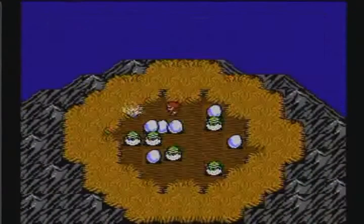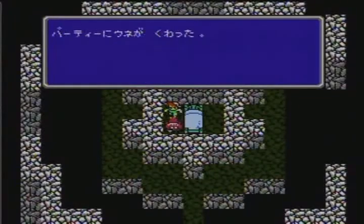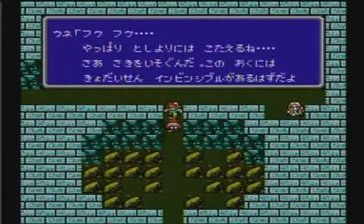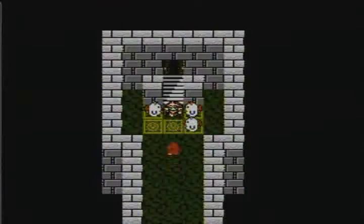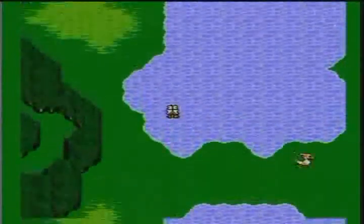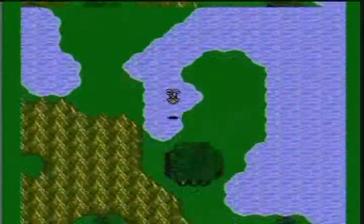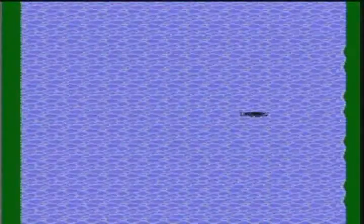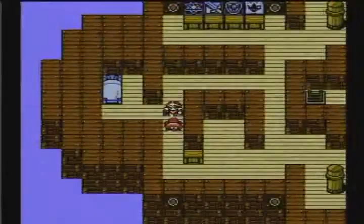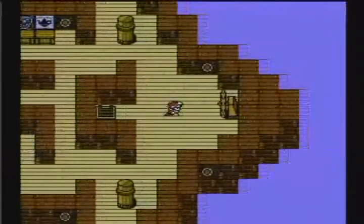During the heroes' adventures, they cross paths with numerous other travelers who join them on their journey. While these companions do not participate in battle, they do play important roles in the story and often assist the heroes by providing helpful advice. Several modes of transportation were available, from chocobos to sea ships and even submarines to explore the oceans. Players could also pilot airships — one ancient ship could navigate underwater, while another was a colossal vessel equipped with shops and even quarters for the heroes to rest.